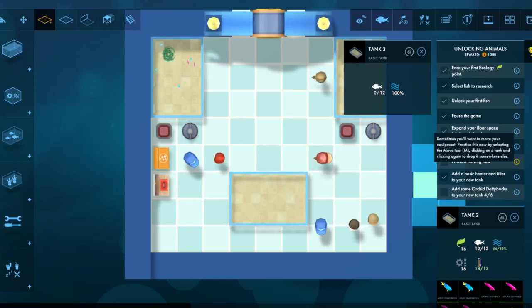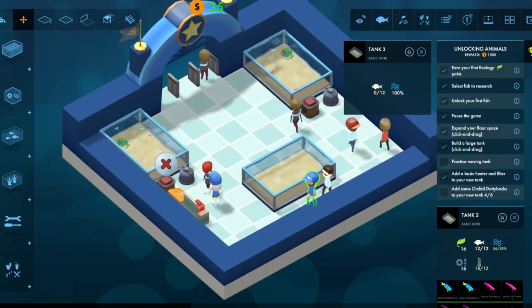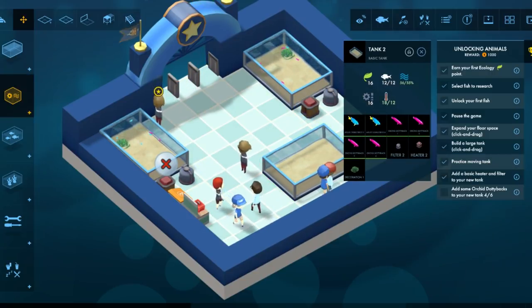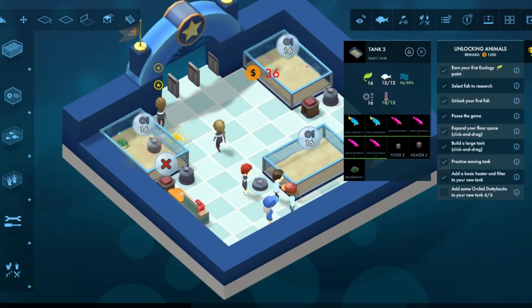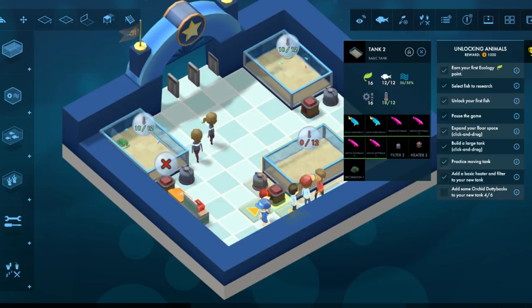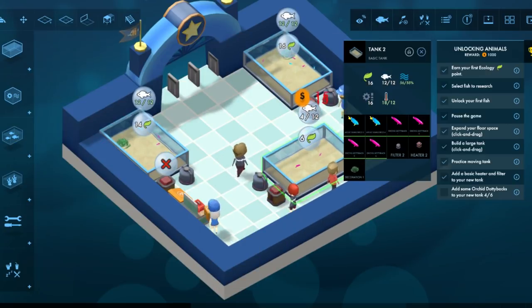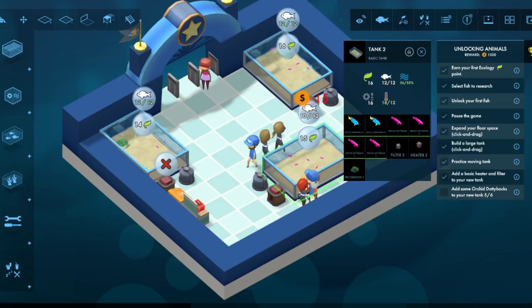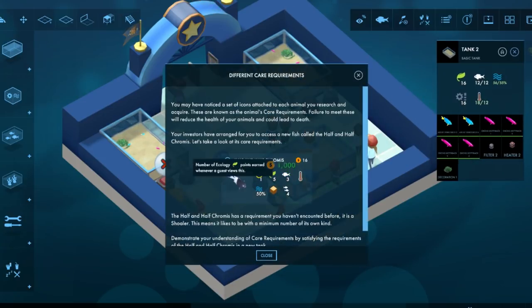Practice moving tank — move tool. Got it. I need some more orchid boys. Get some filters here first. Don't step on my filter! Move decoration between tanks. More orchids — oh, it wants six in the same tank. Got it.